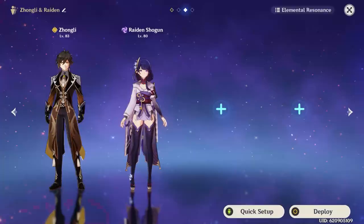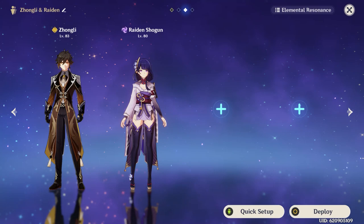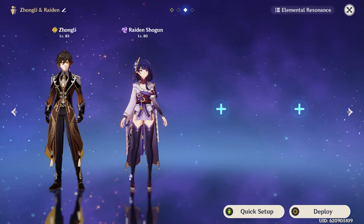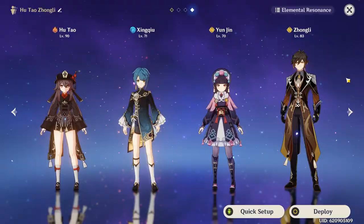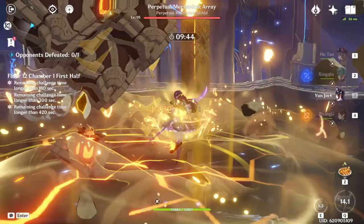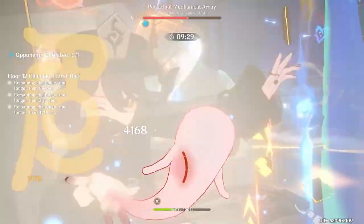Zhongli also works extremely well with Raiden Shogun, given that she can massively buff his burst damage with her elemental skill, and he can shield and grant her 20% electro resistance shred while she's using her burst on the field — and vice versa. Finally, there's also the Geo Resonance Hu Tao team, where you use Zhongli and another Geo unit, preferably Yunjin, to shield Hu Tao and grant her a huge bonus to her damage with Zhongli's resistance shreds, Yunjin's attack damage buffs, Geo Resonance's increased damage output, and Xingqiu's Vaporize. It's another team that Zhongli kind of has to be in to perform at its best, so it's almost as if he's gotten stronger with time.